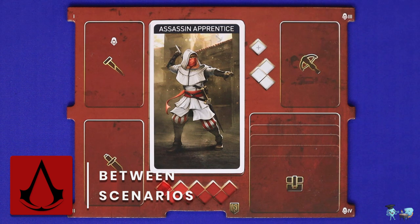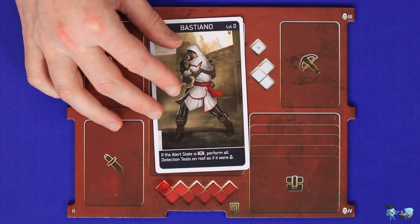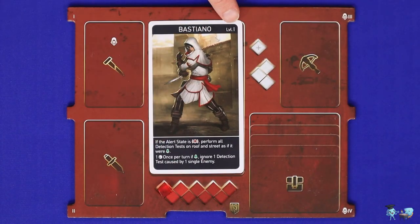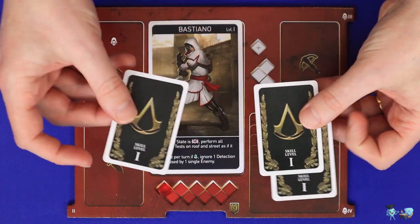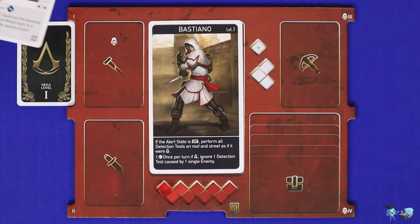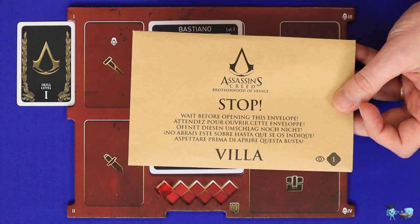After your very first memory, you'll upgrade from the Assassin Apprentice to your named Assassin. When you later reach a level-up point, you'll remove the current card, go into your envelope, find the corresponding version of your Assassin at the new level, and then find the three small skill cards of that new level. Look at them and choose one to keep, placing it into its corresponding slot — the others go back in your envelope. After the first three memories, the Assassins may now freely trade equipment items between each other and the Villa, which is initially an empty envelope where you store anything not in use.